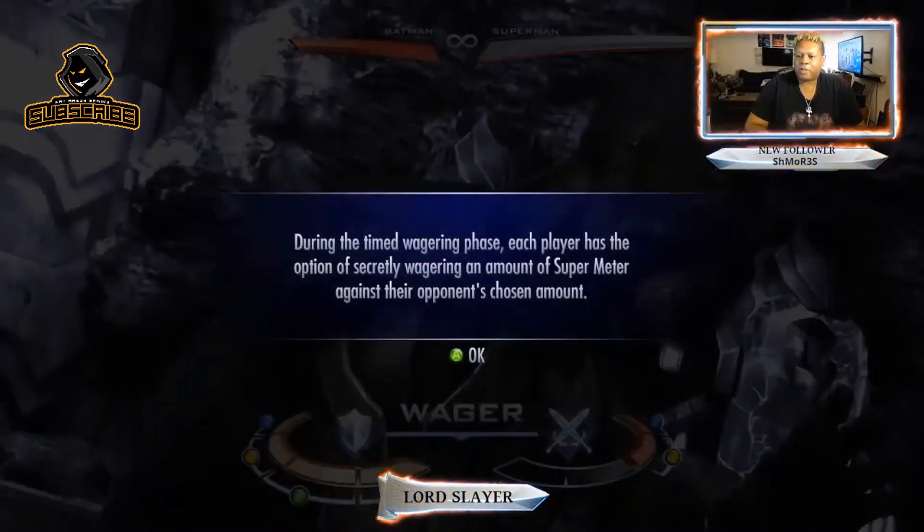During the wagering phase, each player has the option of secretly wagering an amount of super meter against their opponent's chosen amount.